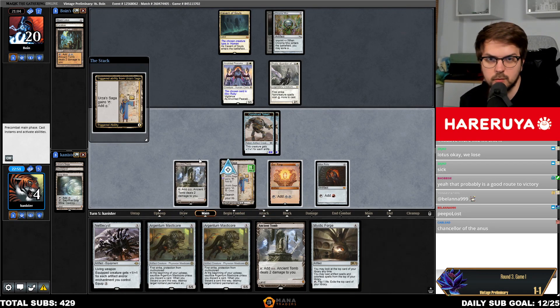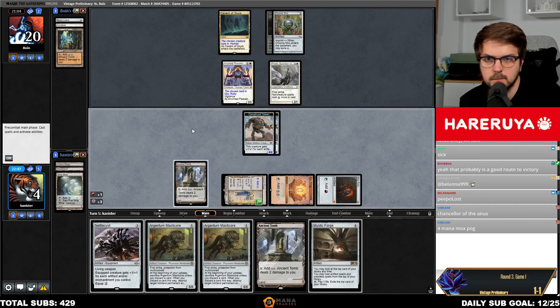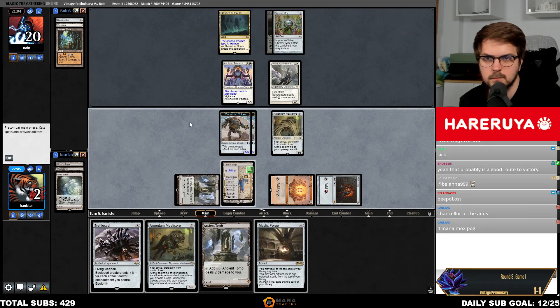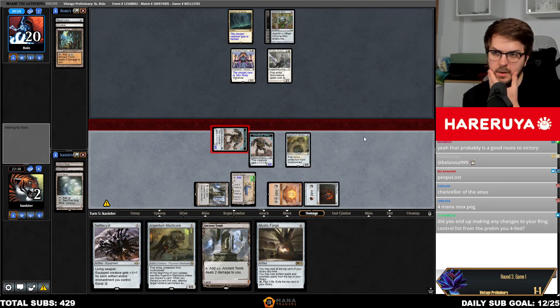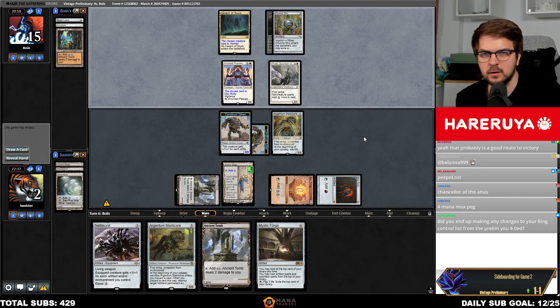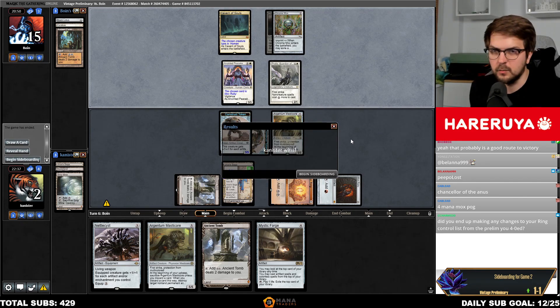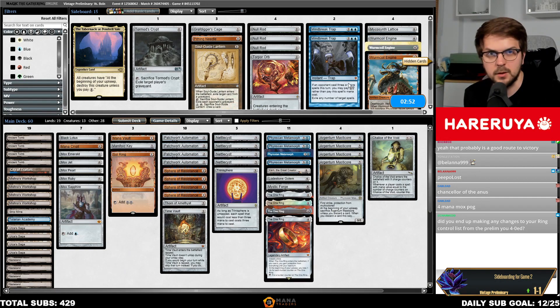I'm gonna drop to two life and play the Masticore. Probably can attack with one now. Did I end up making any changes to your Ring Control list from the prelim where you 4-0'd? Not substantial ones I would be sure of. I mean the Blue-Black one — although I prefer Blue-White Ring and I'll probably be playing that deck in Barcelona.